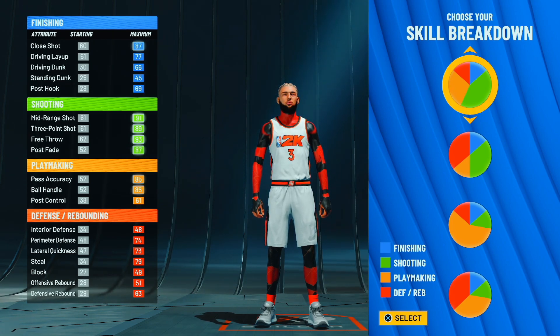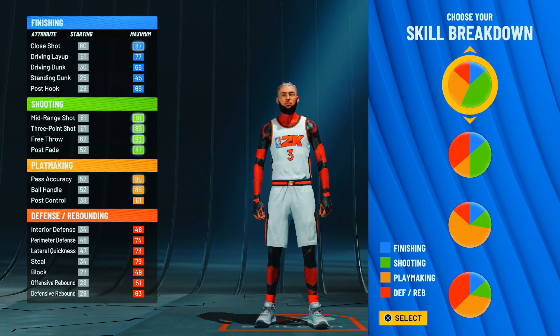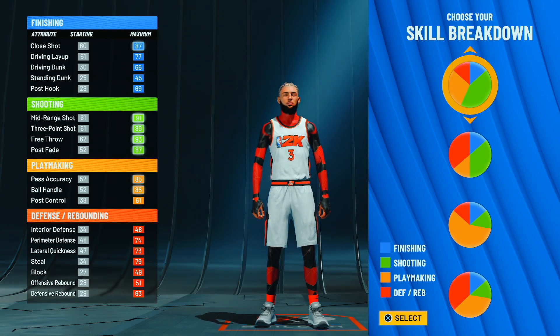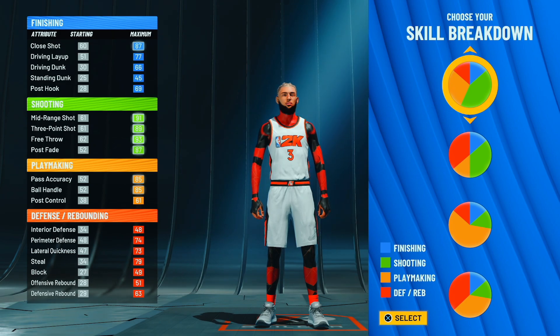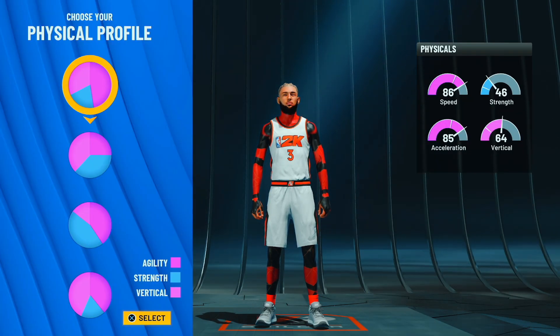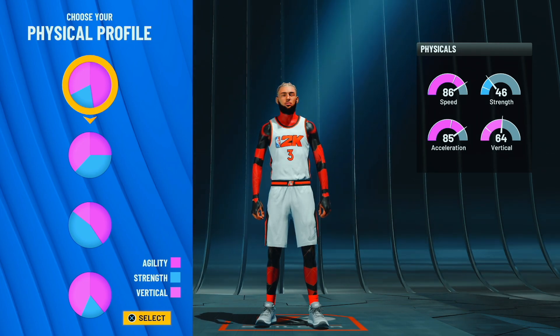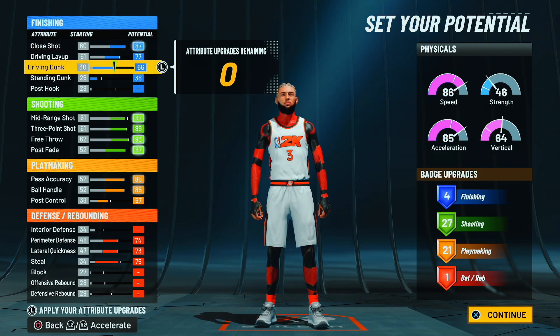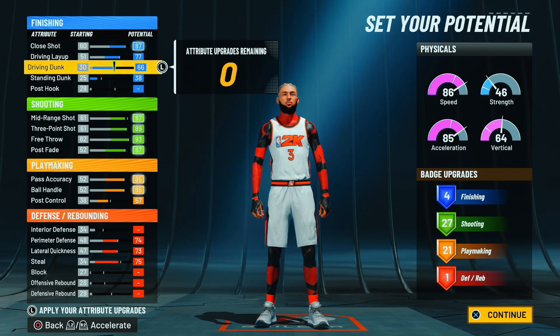I have two versions of this build - one with sharp takeover and one with slashing takeover. Y'all have only seen the sharp takeover one. If you want the slashing takeover version, just do the same thing but select slashing takeover, because once I get to 99 I'll be able to get park dunks halfway into takeover. The one I mainly use and take to comp is the sharp takeover version. For the speed pie chart, at 95 overall you have 99 speed and 99 acceleration - trust me. Now let's go into the attribute system I went with.